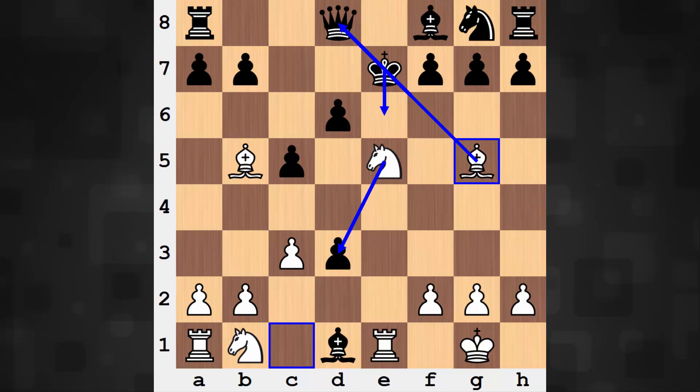In the game, however, we had f6. And now, pop quiz to you: can you spot the checkmate? If you'd like to, go ahead and pause the video. What would you play as white?